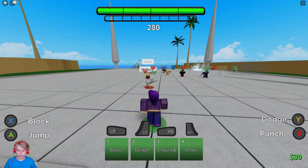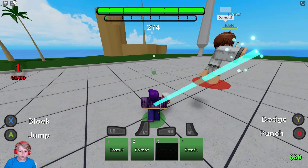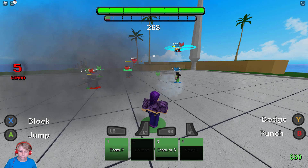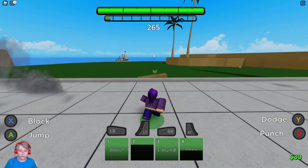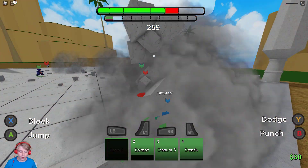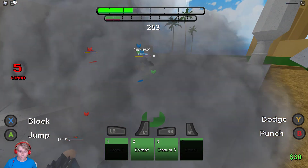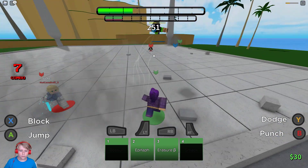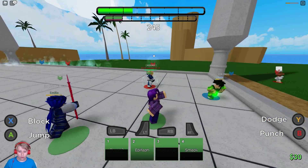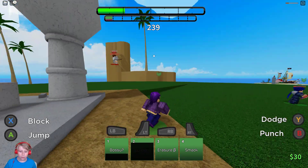Let's use Erasure B - I don't know what that does. Smack - it looks like it summons an arm, that's kind of weird. Epitaph - I don't know what that does either. Bosu - I don't know what that did, looks like he's calling someone. Smack is pretty good. I'm kind of confused what Erasure B is.